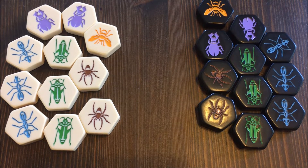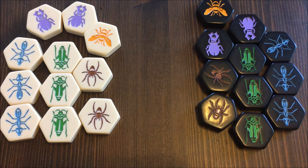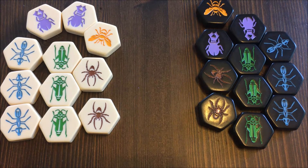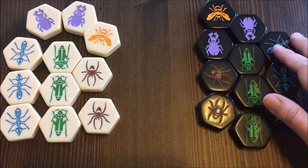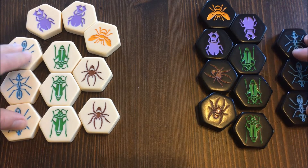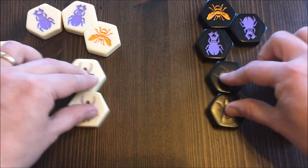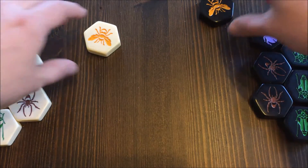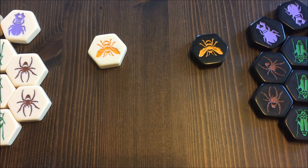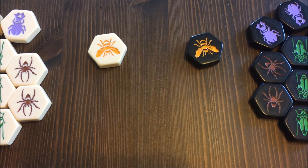Each player has four different pieces plus the queen. Each player has three worker ants, which are very powerful, three grasshoppers, two spiders, and two beetle bugs, as well as their queen. The objective of the game is to surround your opponent's queen bee.